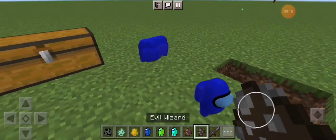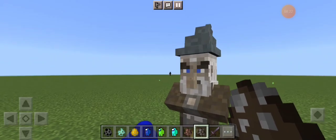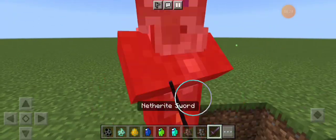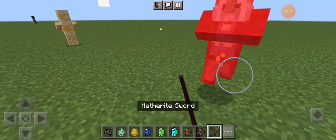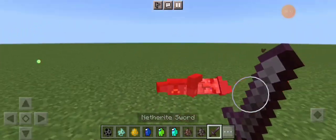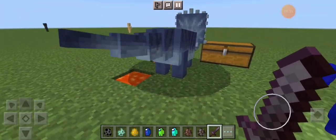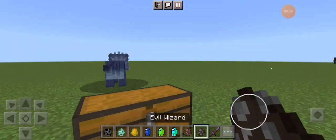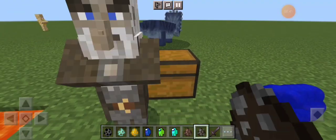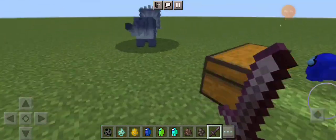Now we have Evil Wizard — whoa! So this might be the bad version of him. Can you just hop away from my chest? I'm going to kill you with a netherite sword. There you go — not the most evil witch, but okay.